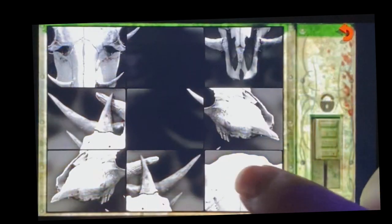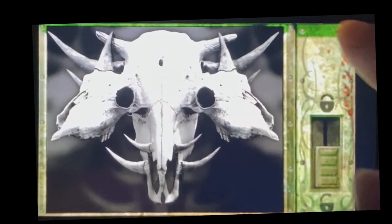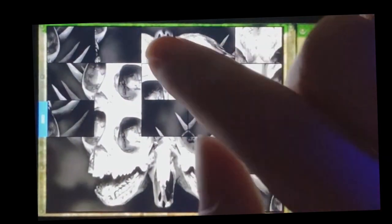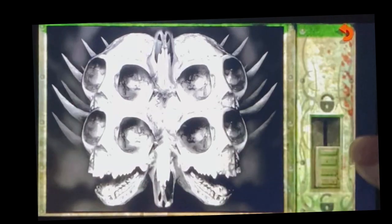Now the time you want to spend the most on is going to be solving this puzzle to get access to the backyard. You have to do three jigsaw puzzles. The first one's pretty easy since it's only a few pieces. The second one's a little harder, but it's easy to figure out — horns and blanks go on the sides, and then just picture the two skull stacks, and you should be good on that one.